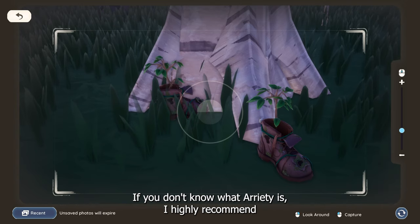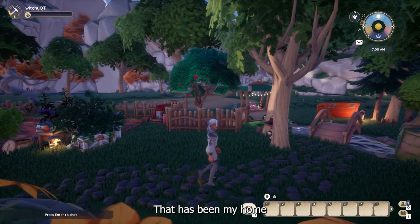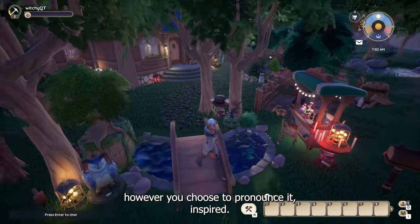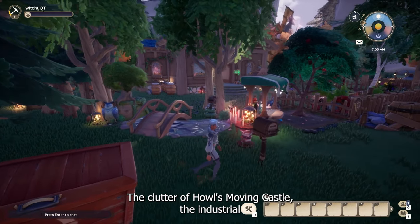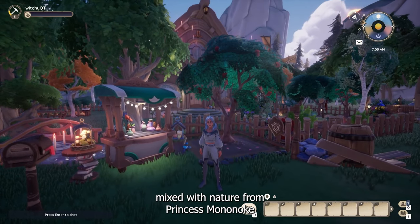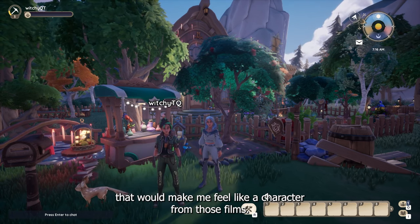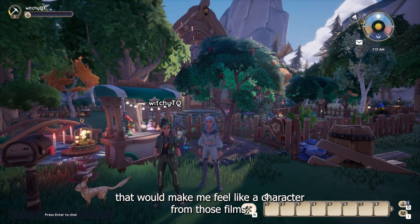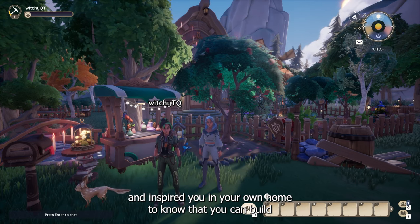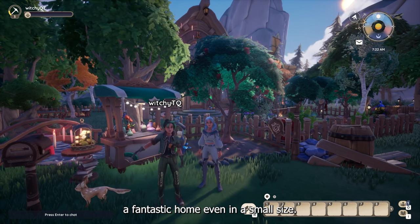That has been my home plot tour in Palia, which has been Ghibli-inspired — the clutter of Howl's Moving Castle, the industrial mixed with nature from Princess Mononoke, Arrietty hanging out in the background, and anything else I could think of that would make me feel like a character from those films. I hope it brought you a sense of joy, a sense of whimsy, and inspired you in your own home to know that you can build a fantastic home even in a small size.